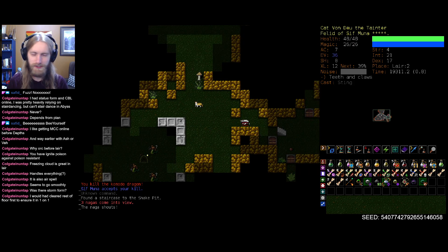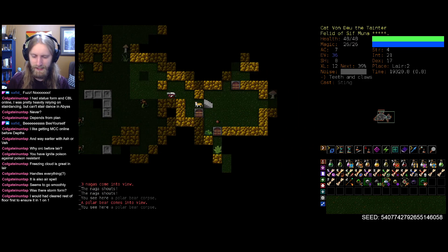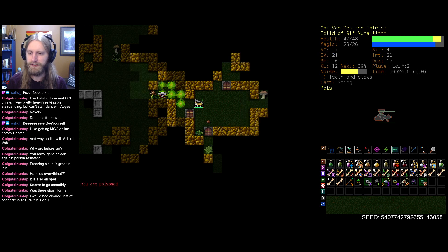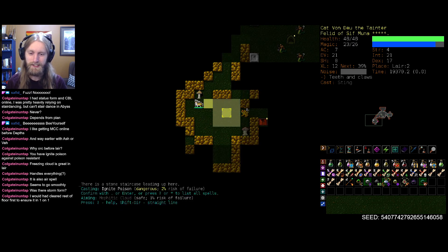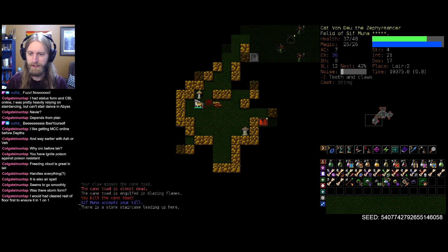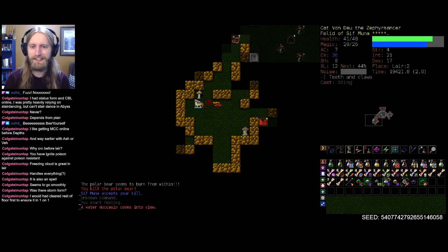We're going to clear the rest of the floor first to ensure it was one-on-one. Let's just leave that stairwell. It's unfortunate that we have Snake as our S branch here. I was definitely hoping against hope that we would see Spider, because Spider with OTR and Ignite Poison is a joke. But hey, it is what it is, and it's not the end of the world.